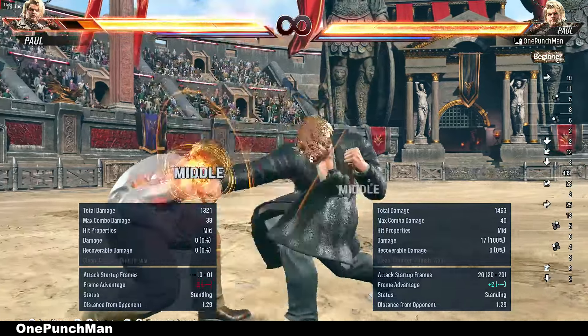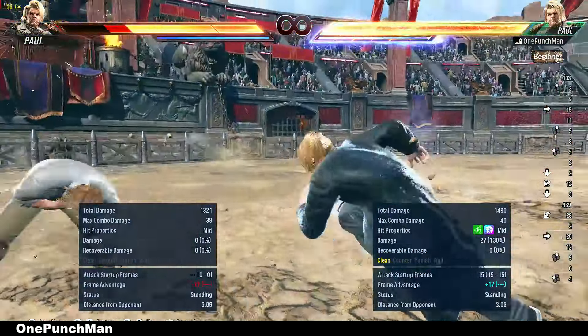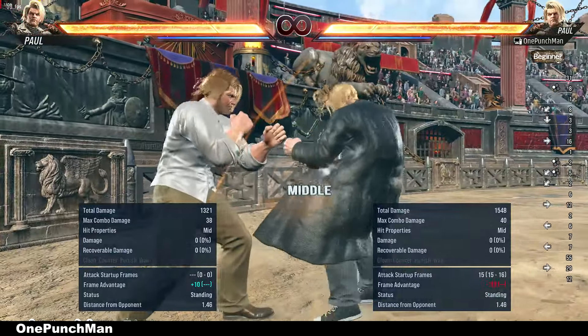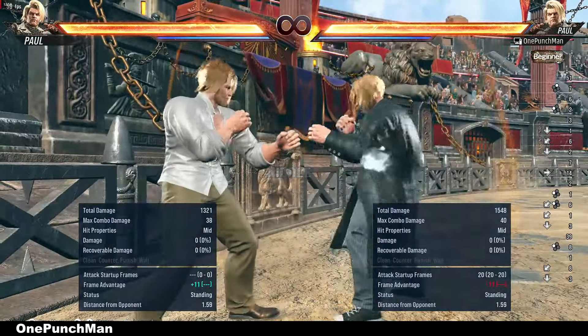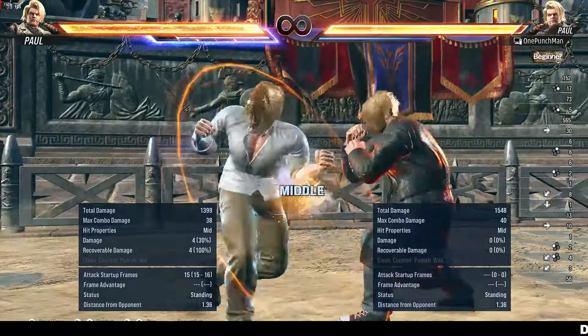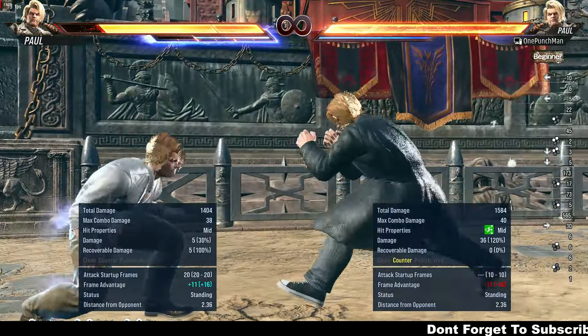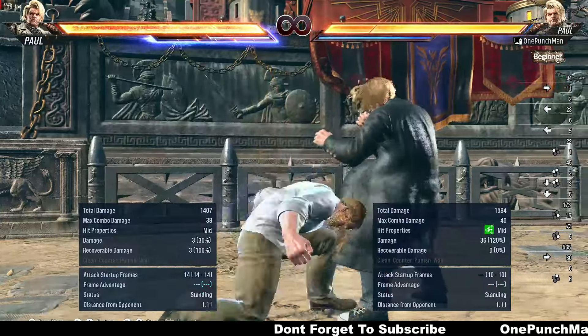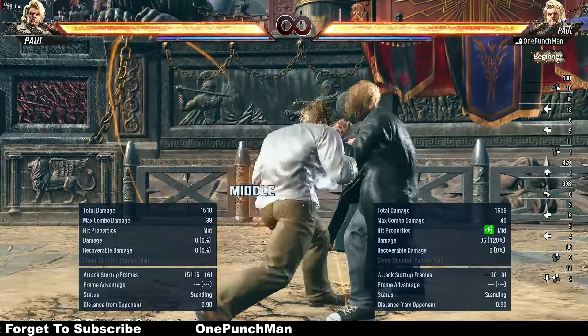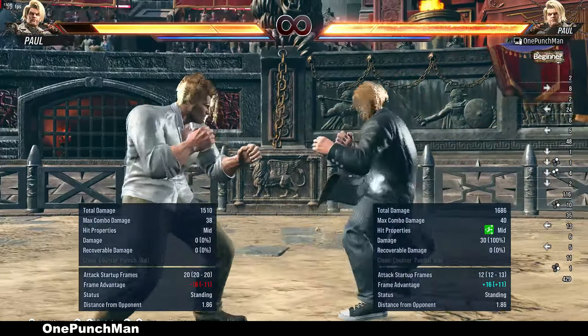While standing 1+2 is 15 frames, and on block both punches without sway are punishable — most people don't punish it but it is. With back sway it gets only plus 1 on block, so mashers can easily interrupt that with fast mid moves. Even if you don't use a back sway move you will get hit.